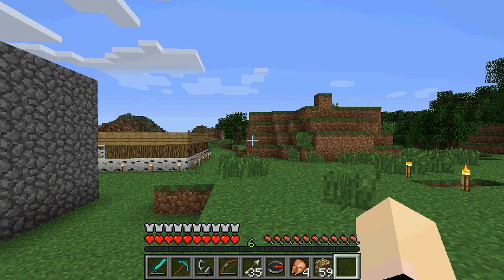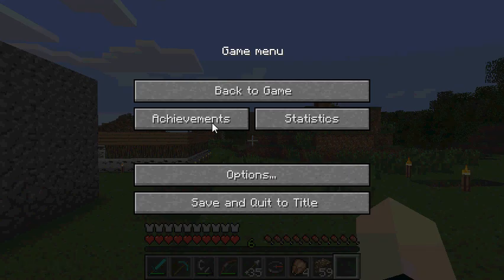Under some other features of Optifine, if I hit ESC, it changes the font — it's more round and cleaner, which I like.